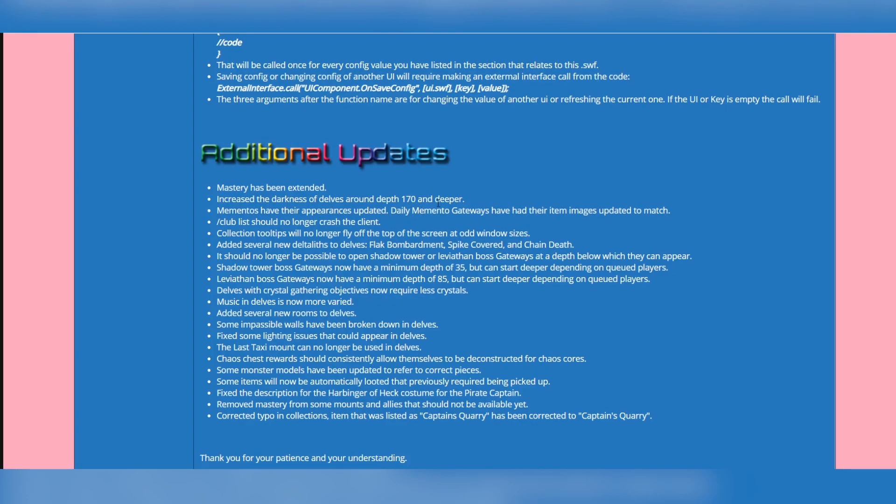The darkness of delves around depth 170 and deeper has been increased. Mementos have had their appearances updated. The club list should no longer crash the client — hopefully. Collection tooltip tips will no longer fly off the top of the screen at odd window sizes. Music in delves is now more varied. Do you guys usually play with Trove music on? I'm not in the habit of playing with game music on in general, but let me know.